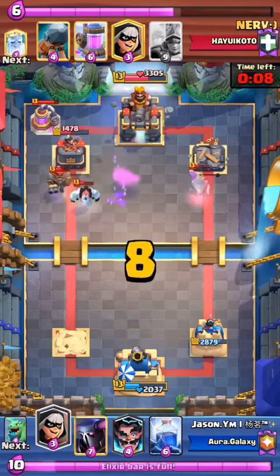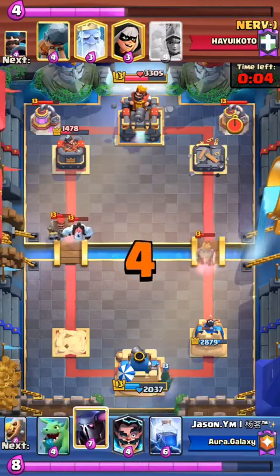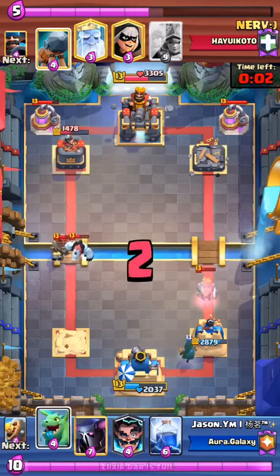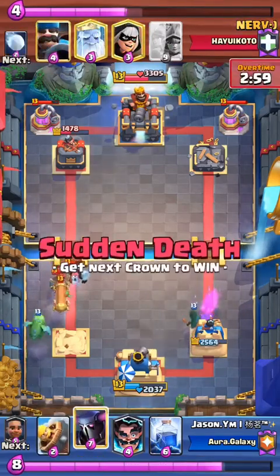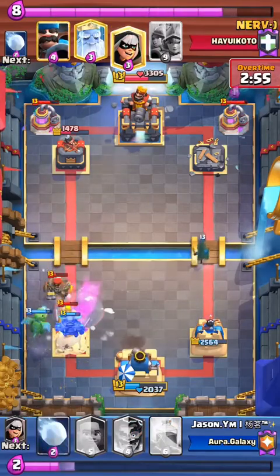I think Jason's completely ignoring this elixir pump, which is a risky play. Now Nerve's got two elixir pumps down on the map and that is just an insane amount of elixir. I don't know if Jason could be able to recover from this — that might have been a mistake. You kind of have to address these elixir pumps; there's still plenty of time left in this game.